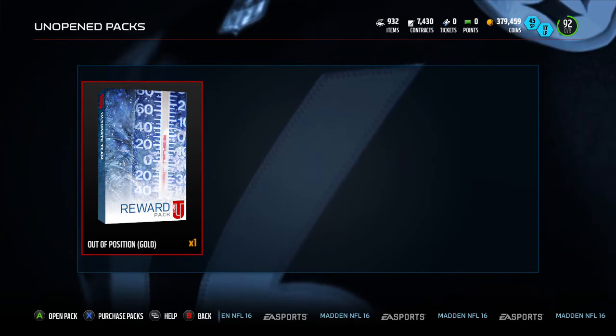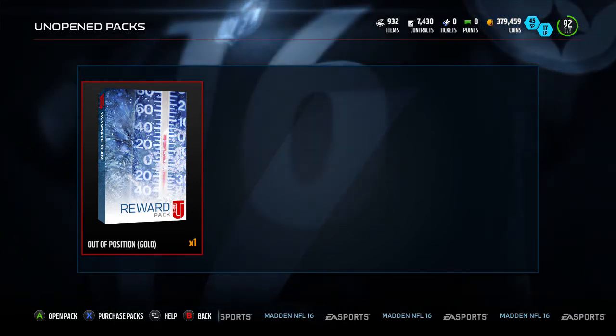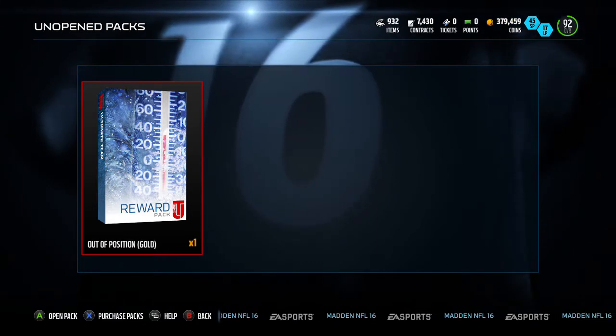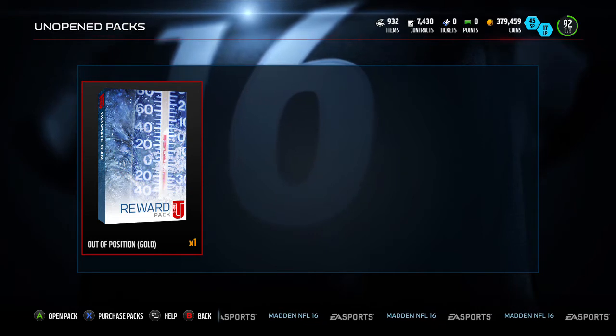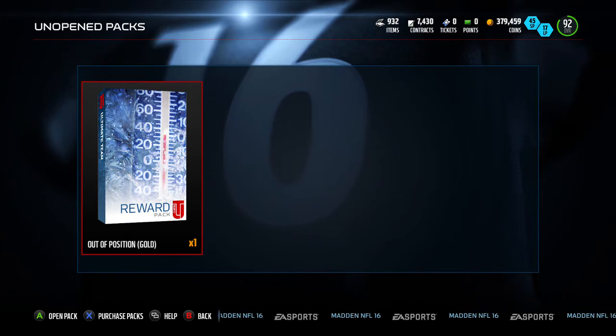What's up guys, Alex back with another Madden 16 video. Today I've got out-of-position gold players. For this set you have to put three gold team collectibles, three frozen team collectibles, and three elite.